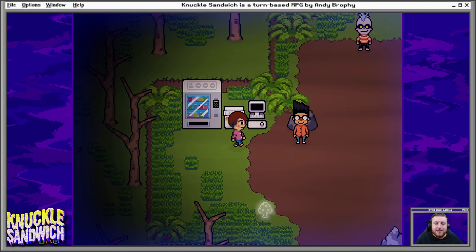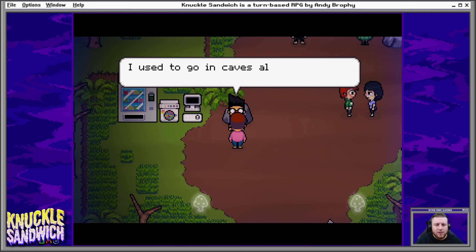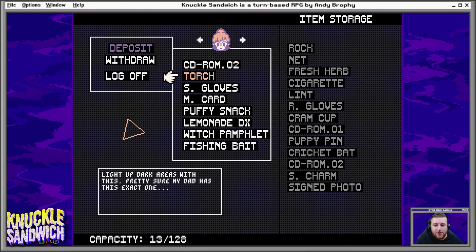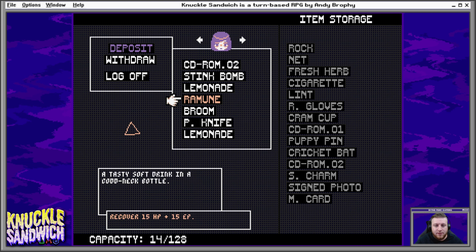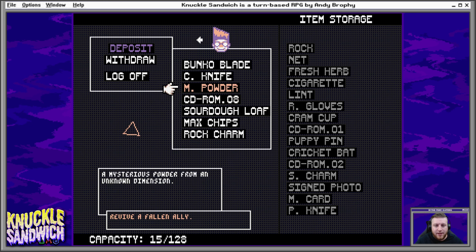Alright, hello everyone, welcome back to Knuckle Sandwich. We're just exiting the forest of illusion. I used to go in caves all the time when I was a kid. What we should probably do is deposit some items. I don't think I'll actually need this useless plastic card. She doesn't even use the knife, so I can put that away.